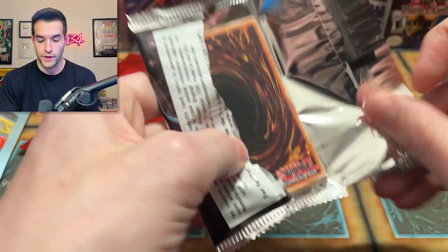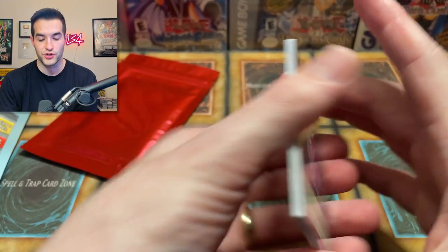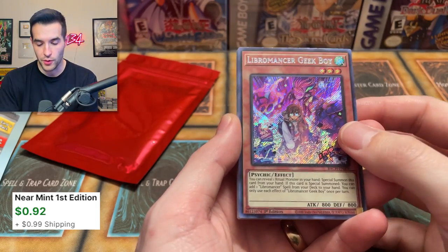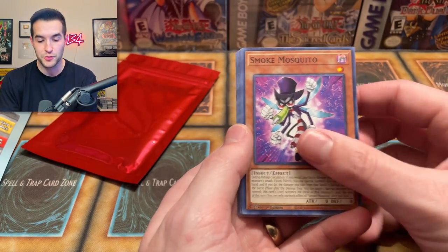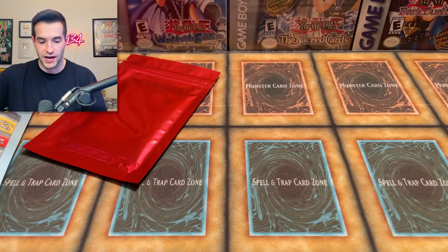Battles of Chaos — here we go! Let's make it amazing, let's make it awesome. Can we get that Dark Magician? Did we just put the Secret Rare to the front by accident? There's a Libra — Libra Mansion Geek Boy. That's actually a good pull — our best pull of the video so far. Dark Magician is not inside though.